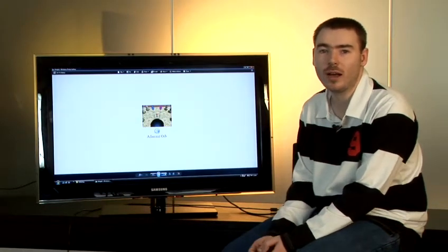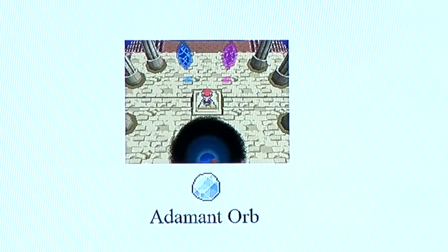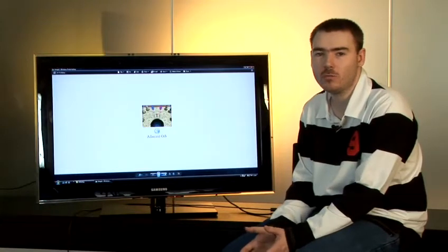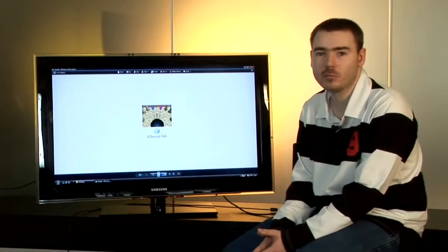In Pokemon Platinum however it is slightly hidden. You'll need to find the Adamant Orb item which is hidden in a room in Mt. Coronet. Once you get that, head back up to the Sky Pillar and a blue portal will appear where you can face, fight and capture Dialga.